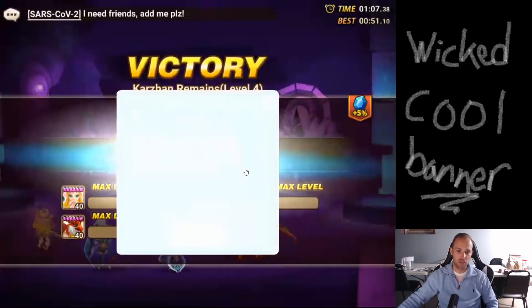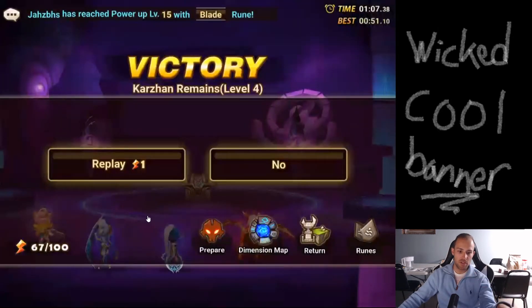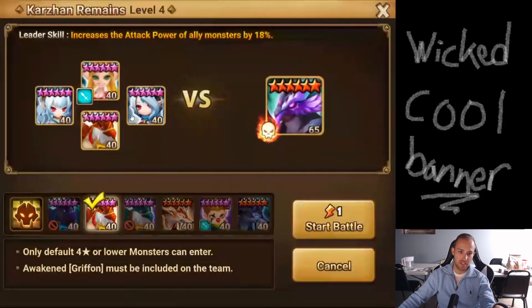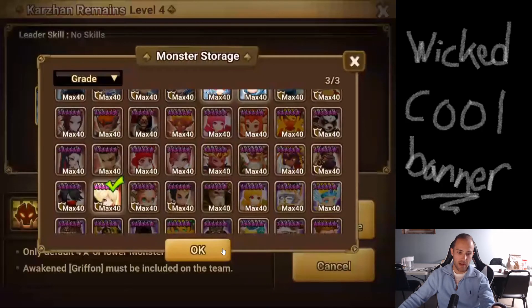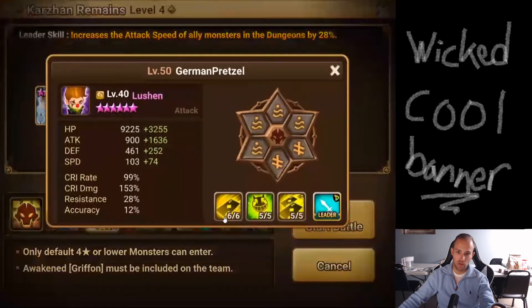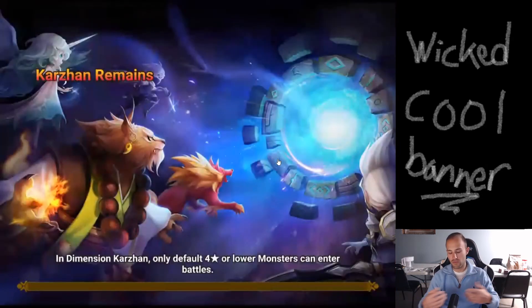For B4, you can use the team I have here - it works pretty consistently. For Spectra specifically, I haven't tried it with Bernard. Lauren and water twins work, and alternatively you can swap Lauren out for Vertihile, or if you really want, Lucian - though I find Lucian gives the least consistent runs.